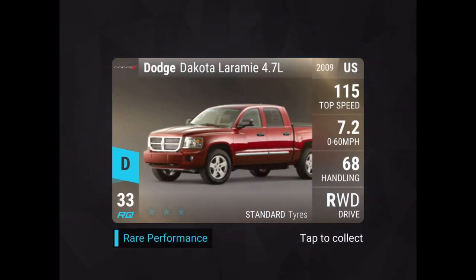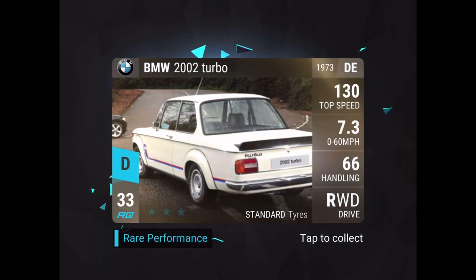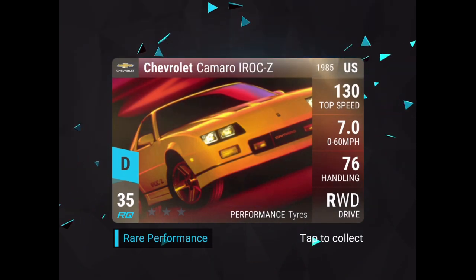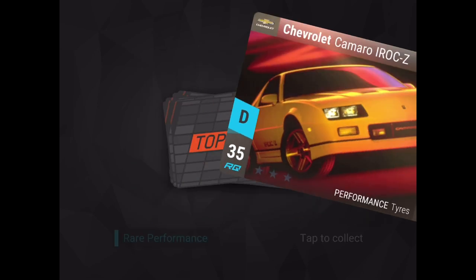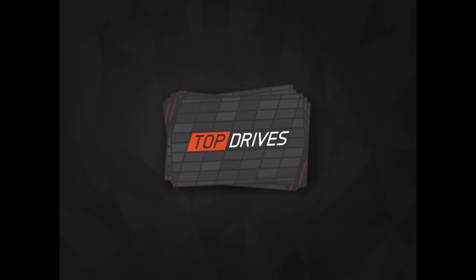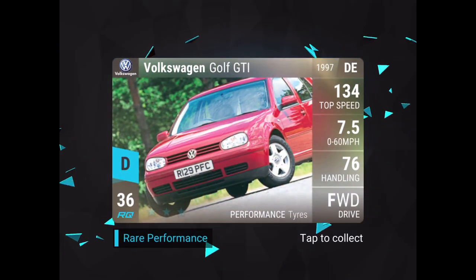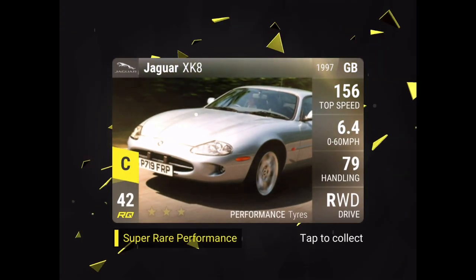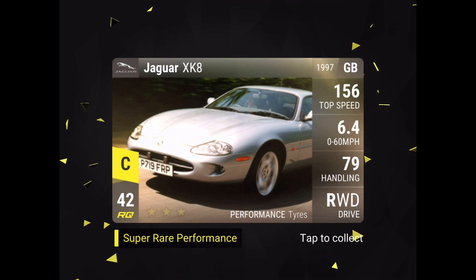Card number nine is the Dodge Dakota Laramie — I already have one. Card number ten is the BMW 2002 Turbo, also already have one, but it's a cool car. Card number eleven is the Irak Z — I'll max this out because it'll probably be useful in a future round. Card number eleven is another Irak Z. Card number twelve is a Golf GTI, which also might be pretty useful in the future. Card number thirteen is another Golf GTI.